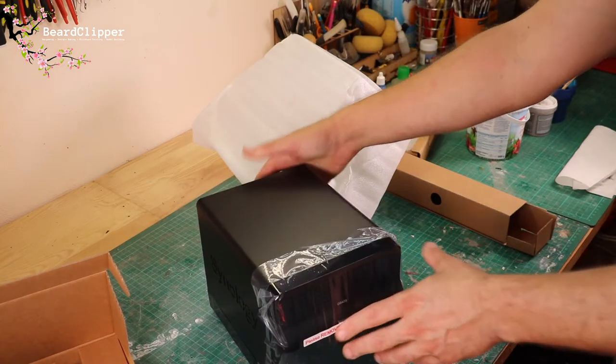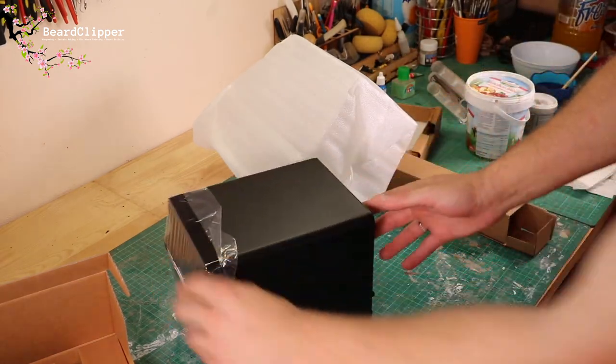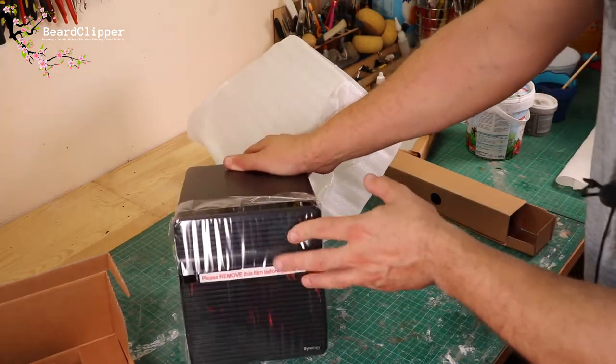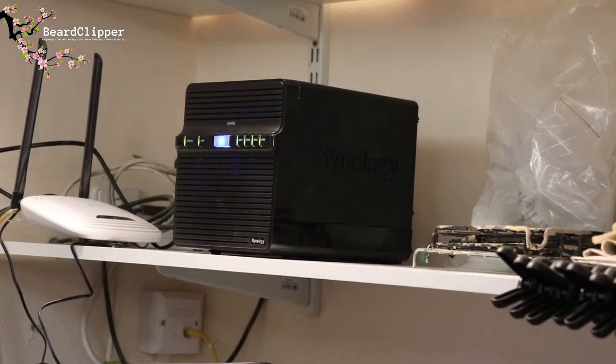There we are — there's the actual item. 'Please remove this film before power on' in bright red writing. So there is my new storage that should hopefully prevent me from losing data. I plugged it in, turned it on — works straight out of the box. A couple of hours later I've got it installed and set up so I can monitor it. It's now checking every sector and every disk — with 16 terabytes that's going to take some time, probably until tomorrow.